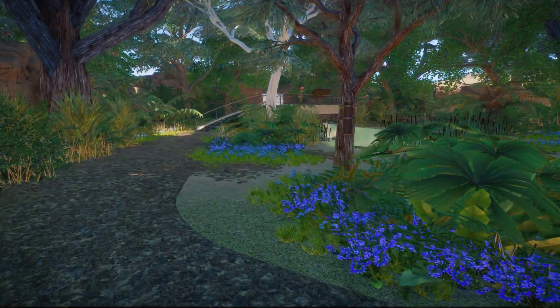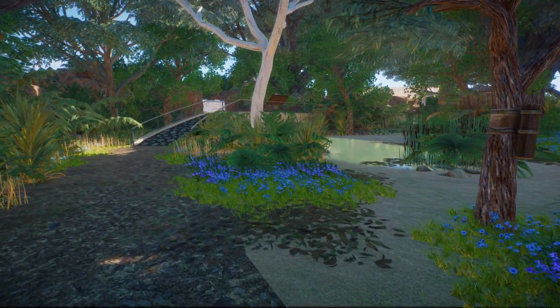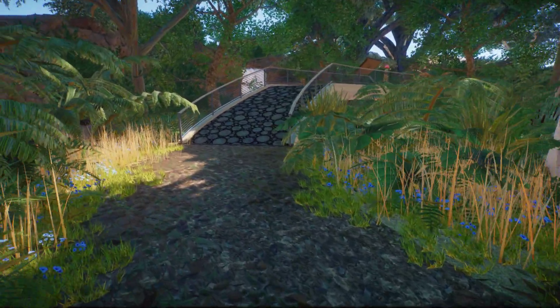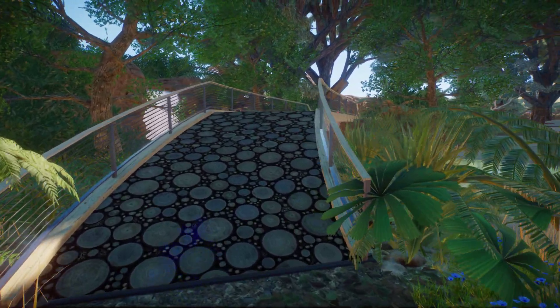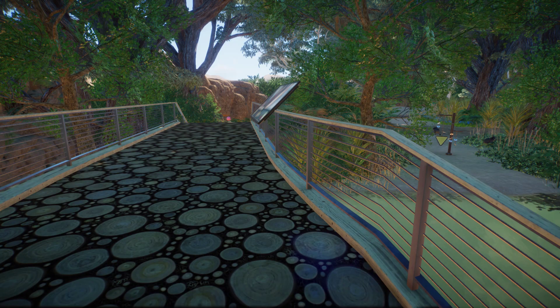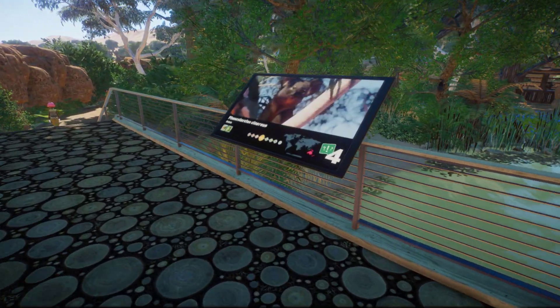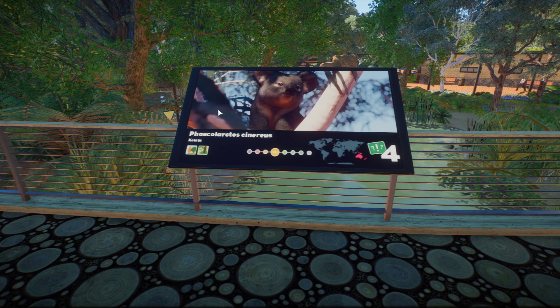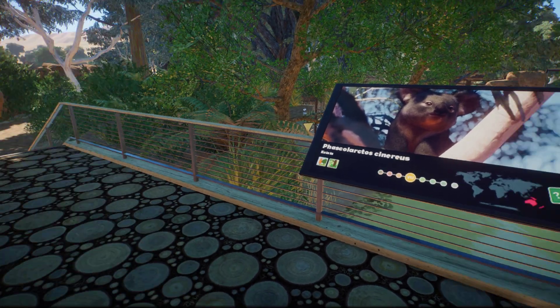I really liked what I did with this habitat for them, even though it seems a bit rushed. I wanted to make it look dense, kind of like the Australian rainforest or temperate forest. A little funny story — when I was making this habitat I forgot that I had this sign upside down, and when I was going to check on the koalas again I noticed it was upside down. Funny story there.